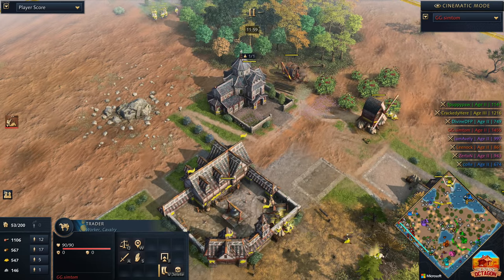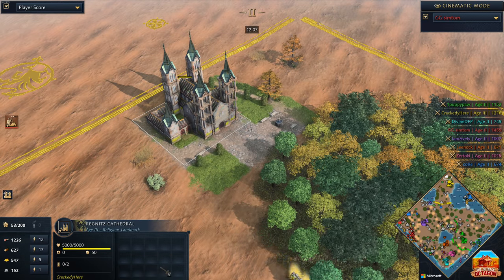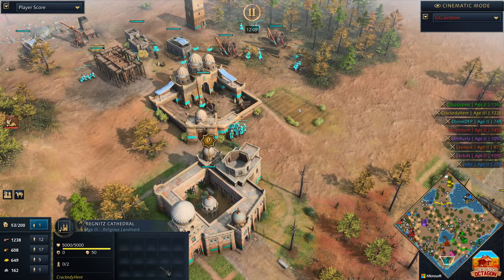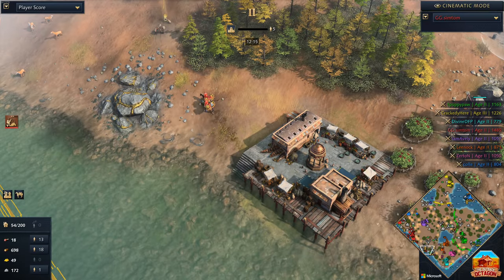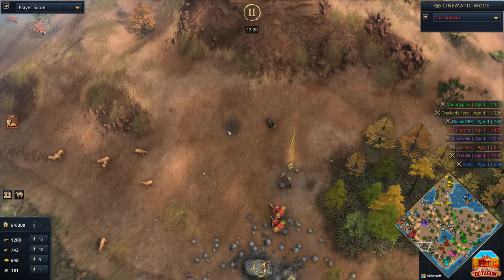We'll take a look and see if we can spot that landmark — it is a Regnitz, it's in the back of the base. That is ridiculously loud. A few idle villagers underneath the town center, trade continuing on. We'll check in with the traders of Symptom — 152 gold coming in for Symptom on these traders now. That is a really decent amount.